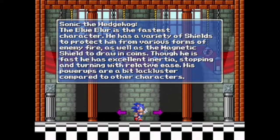And then here we have Sonic the Hedgehog. I'm assuming he's probably gonna be the slipperiest, maybe. He has a variety of shields to protect him from various forms of enemy fire, as well as a magnetic shield to draw in coins. Though he is fast, he has excellent inertia, stopping with relative ease. So I guess he's not so slippery. His power-ups are a bit lackluster compared to other characters.